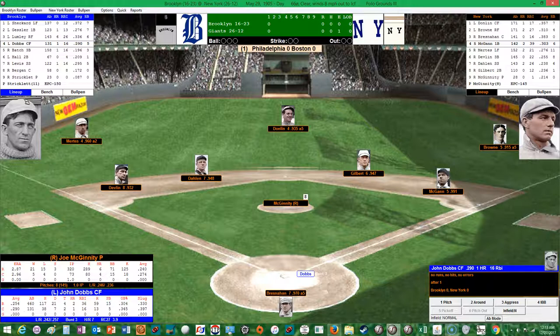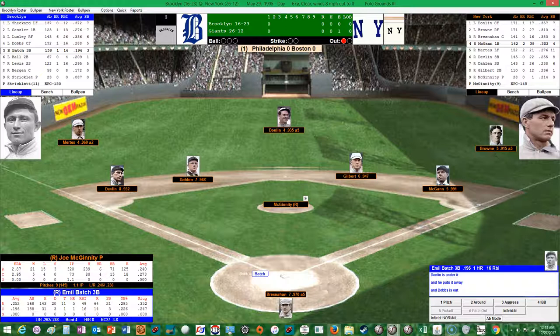It'll be Dobbs, Batch, and Hall for the Superbuzz here in the top of the second. Dobbs is hitting .290 with a homer and 16 RBIs, 13 runs scored, 5 stolen bases, with 7 doubles and 2 triples. McGinnity looks in for the sign, nods, winds up and pitches — that's a fly ball to center, Donlan ranges to his right and makes the catch. Philadelphia and Boston are scoreless in the first in either AL or NL action — both cities are represented in both leagues.